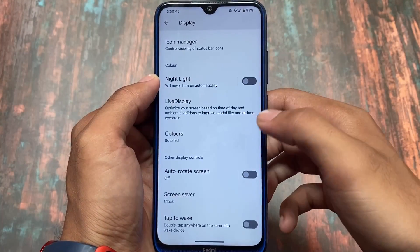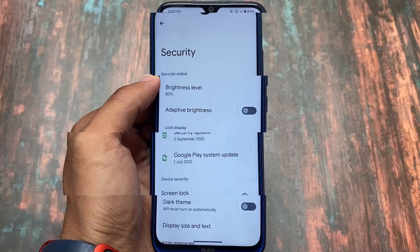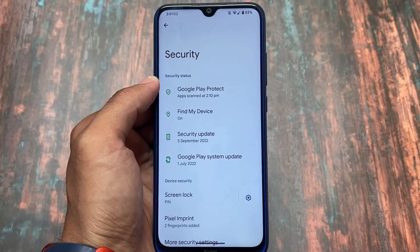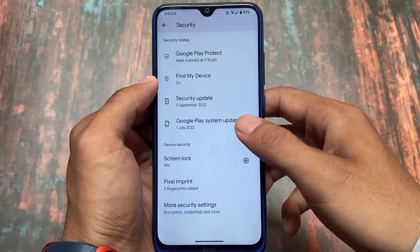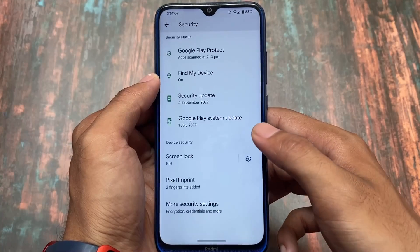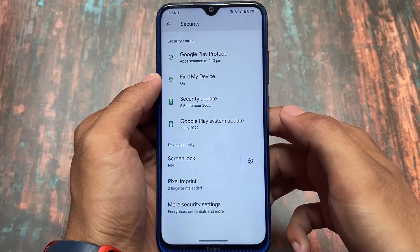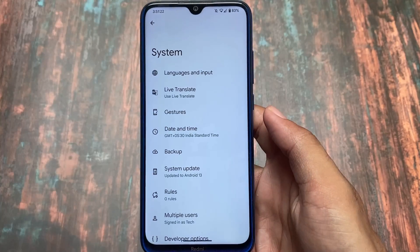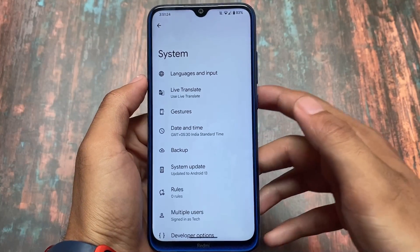Unfortunately, there is no face unlock and no app lock in this initial build, but you might see those in the next update. Pixel Imprint — the fingerprint feature — is available, so you can enable fingerprint unlock if you choose to.